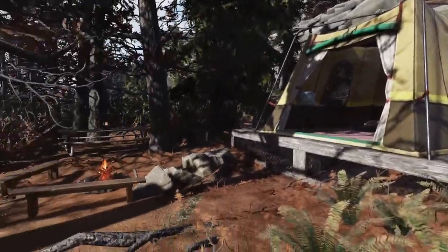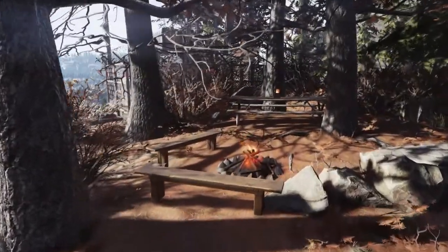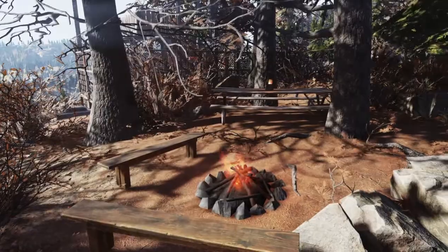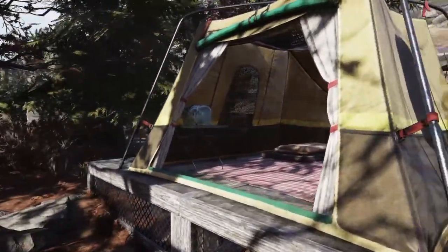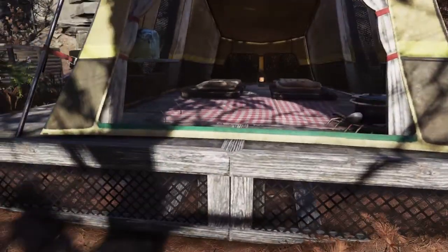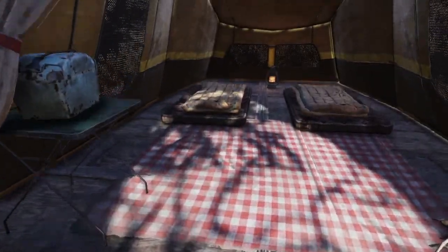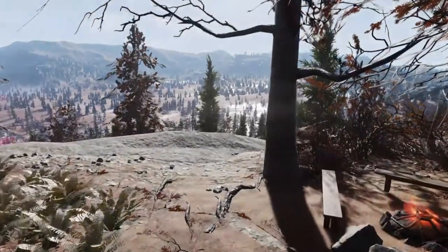When you first fast travel to my camp, you start off in this cozy little campground spot with a little campfire, and I've got my Campfire Tales tent here on a little platform because these things are impossible to place on the ground directly, and a really lovely view when you first wake up and look out in the morning.